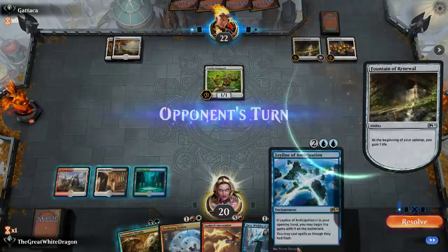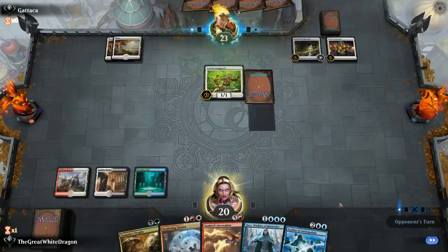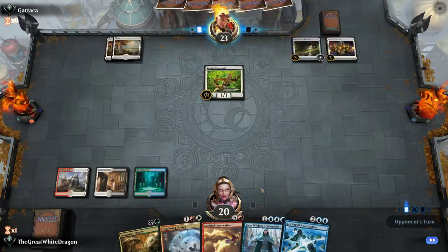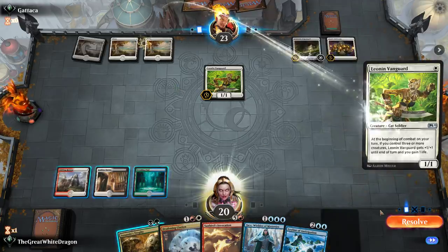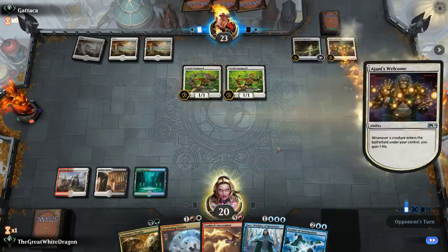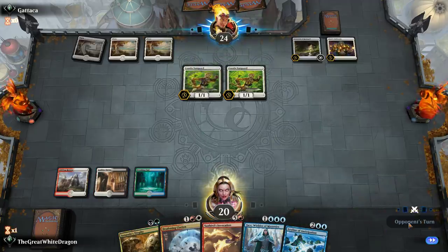Now we need a land. Hopefully some kind of good land — a blue land would be terrific because then we can Jace it up a little bit. Let's see what he does. I really don't want the 40s to come dropping down on us. This is still good, still manageable.